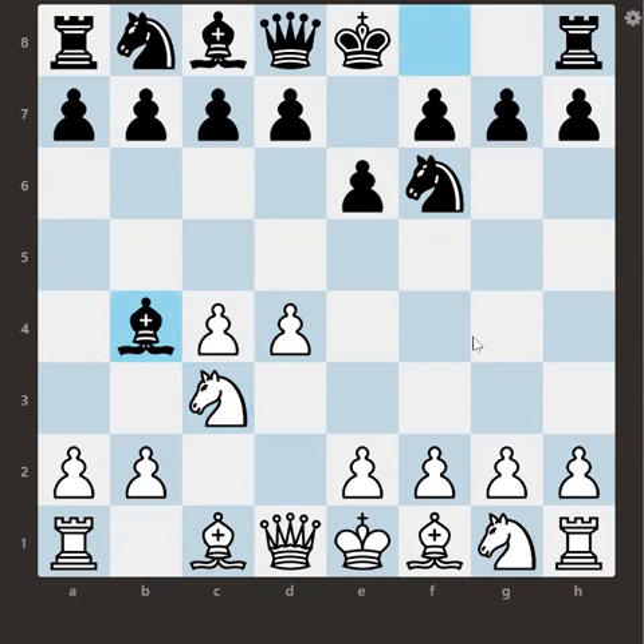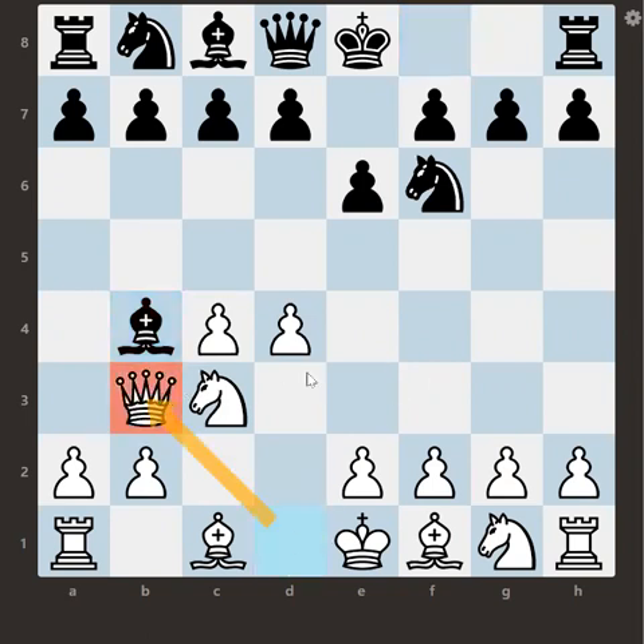Now, white should generally prefer to place bishop d2, or maybe e3, or knight f3. These are the three main lines white prefers to continue and the majority of players play bishop d2. But white here played something very unusual — a different line — queen b3.